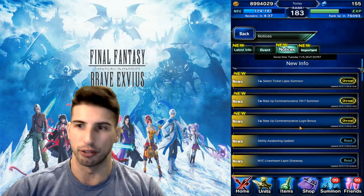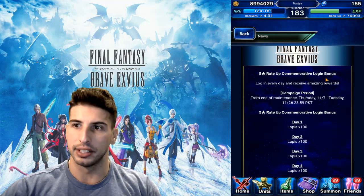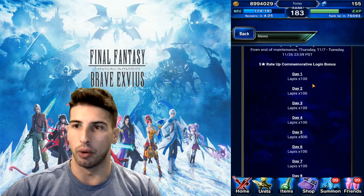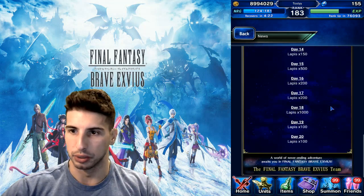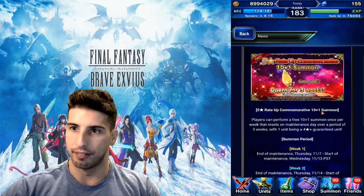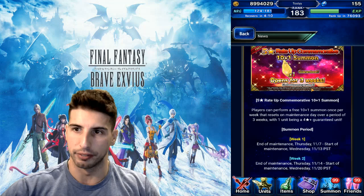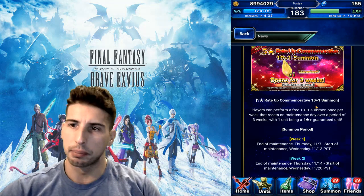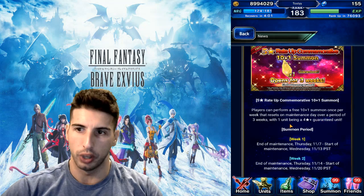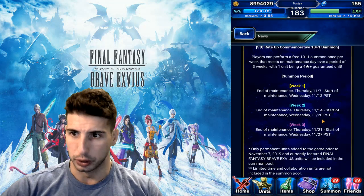Next up: ability awakening updates and a commemorative login bonus. On day one and day two of the login bonus we'll be getting a bunch of lapis, which is really nice. There's also a five-star rate-up commemorative 10+1 summon — this will be open for three weeks and players can perform a free 10+1 summon once per week, resetting on maintenance day, with one unit being a guaranteed 4-star-plus over that three-week period.